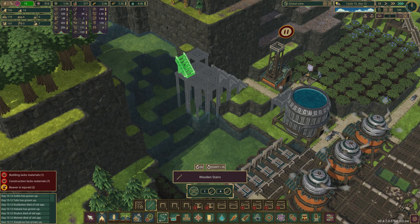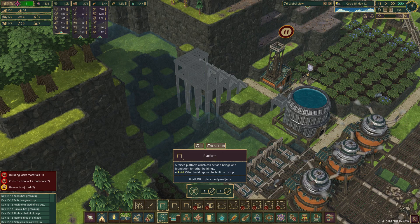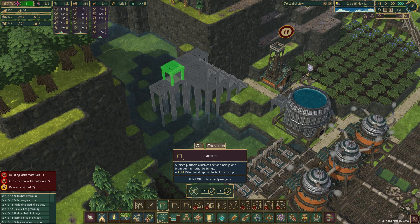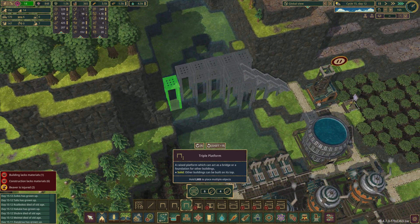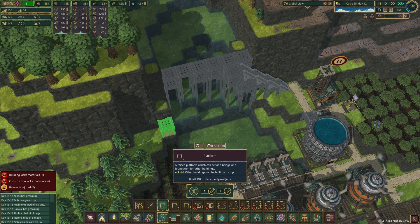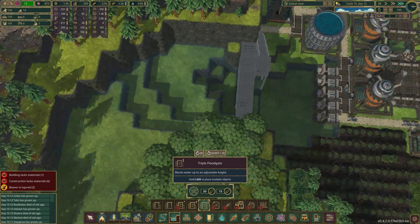Like this — yeah, that won't work. Oh wait, we can go up one more like that and then turn. Yeah, there we go. I know we probably don't need all these, because I'm going to have them build some dams and stuff. There's no harm in doing it this way, right? So we'll just do it — triple floodgate.